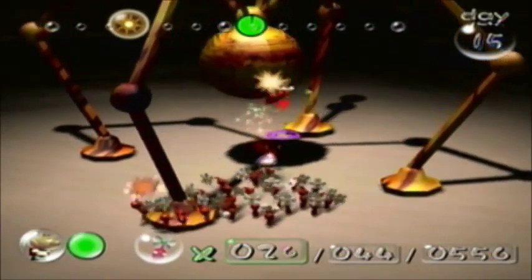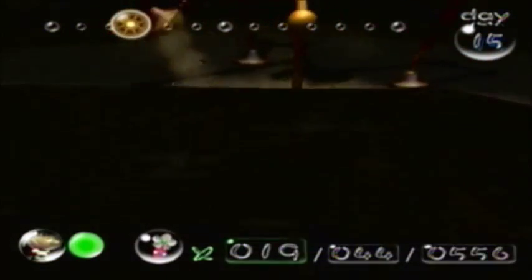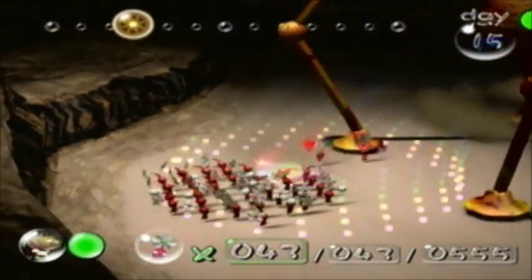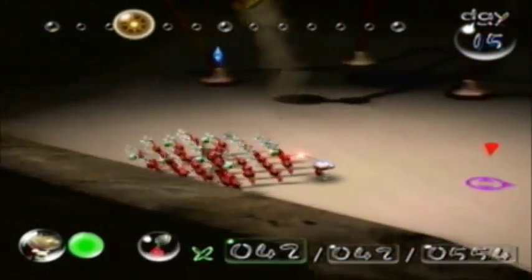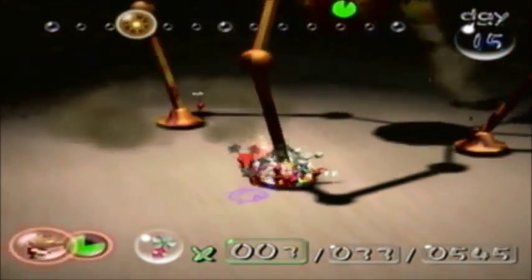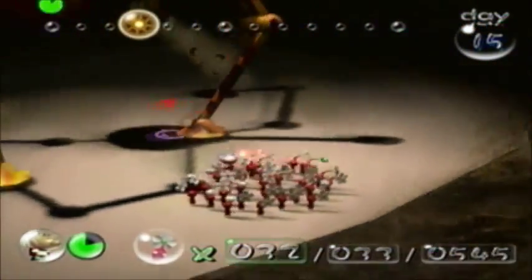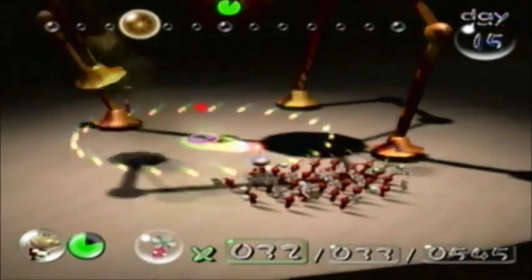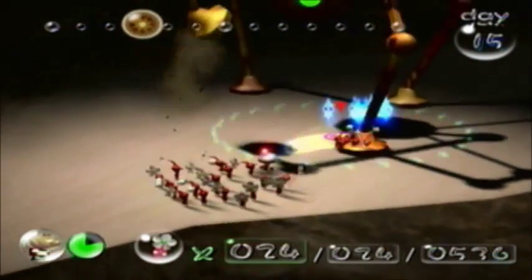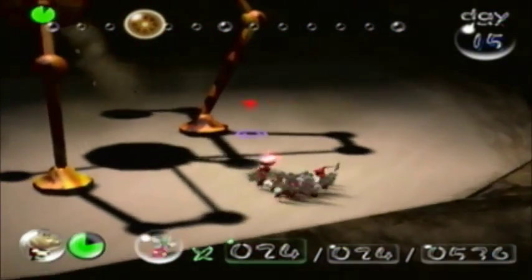Occasionally he will bend down, and that's when you can throw your reds at him. Then he just shakes them off. His big feet can kill a bunch of Pikmin in a single step, so be careful navigating around them. I like to wait until he's bending down, then go and attack, and play it safe when he's stomping around — otherwise you're going to lose a bunch of Pikmin. Apparently there's one trying to attack him, which is preventing him from bending down. We are losing so many reds right now and we haven't even done half his health yet — maybe a sixteenth of his health gone.